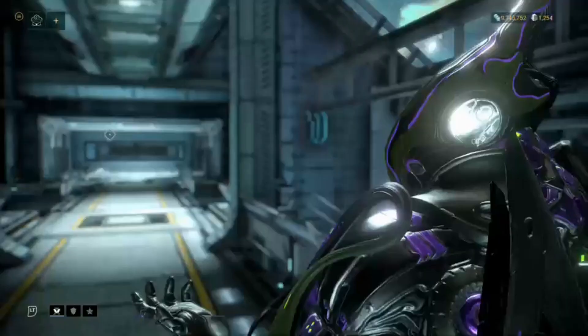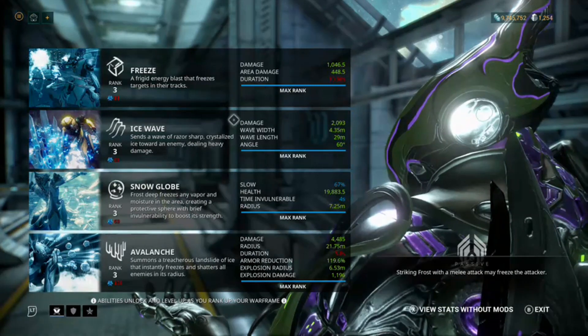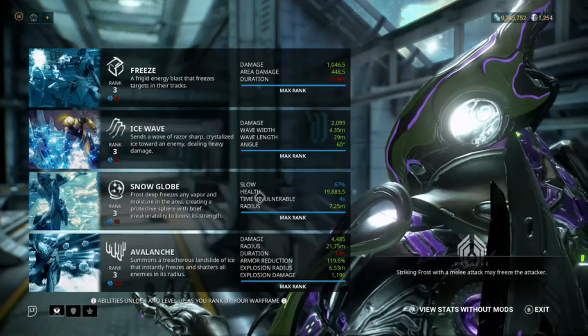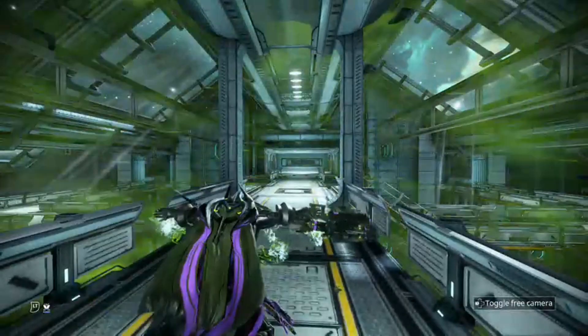Let me go to my abilities so I can tell you exactly how much damage I am dealing. His Snow Globe with this build is going to have 19,883 health, and it's got pretty good size to it as well.